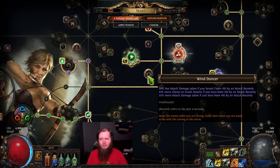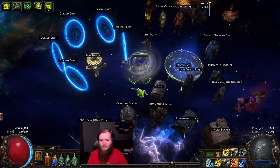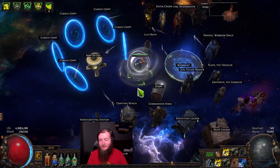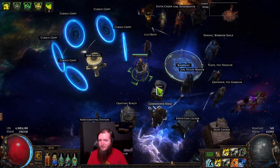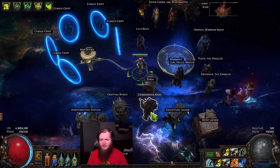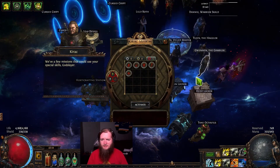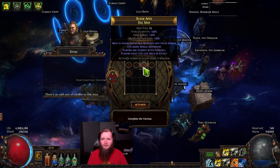Something like that might pair well with Wind Dancer. But the way this build plays, it has really good clear, but it takes a while to hit enemies that are farther away from you and I feel like I get hit a lot. I did a poor job on a Joice map and died in that. So let's run a map — this one's got a Harvest in it.